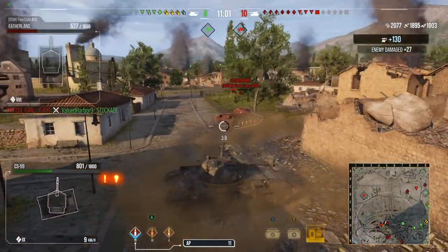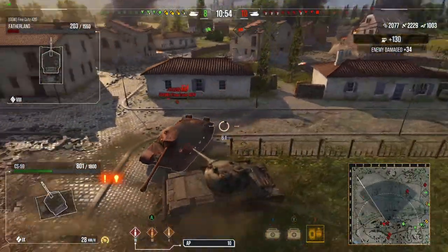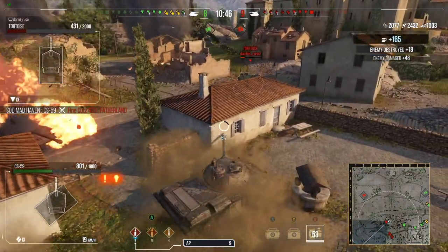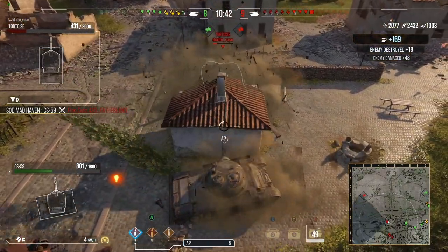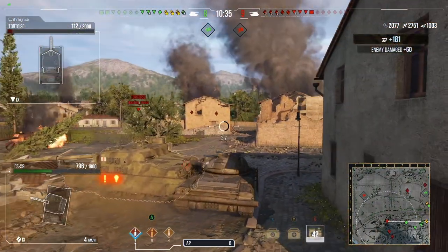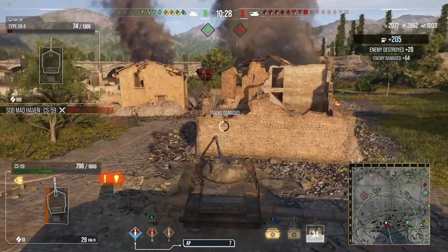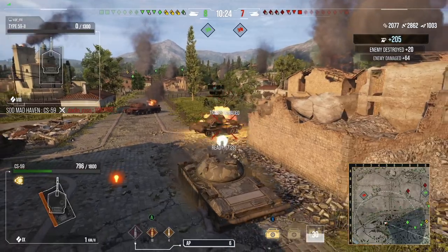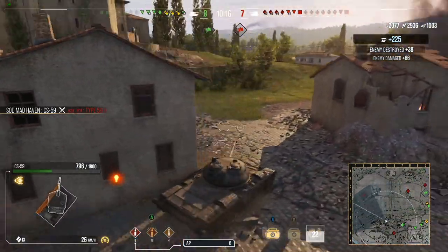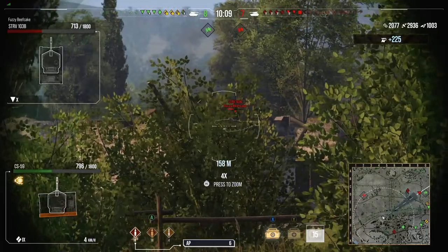There's no point rushing these engagements — back off, take it slow. There are still three tanks behind me, and I don't want to get caught around that building. The Tortoise is trying to come through the building ramming it — it's a viable strategy, but each time you hit a building it slows you down. The person not hitting the building has more chances to move around with easier mobility. We also take down the Type 59. We've taken out a Fatherland, a Tortoise, and a Type 59 — already up to 2,000 assisted, 2,937 dealt, and 1,003 blocked.